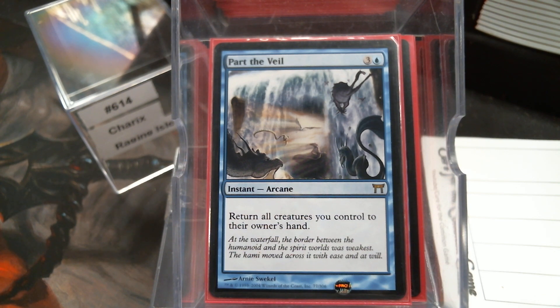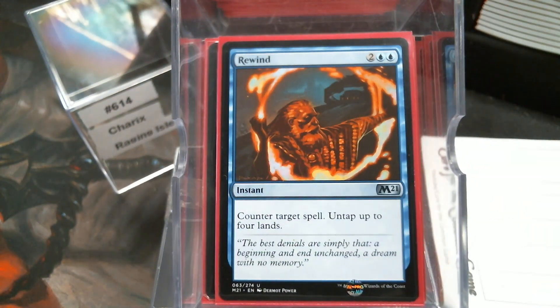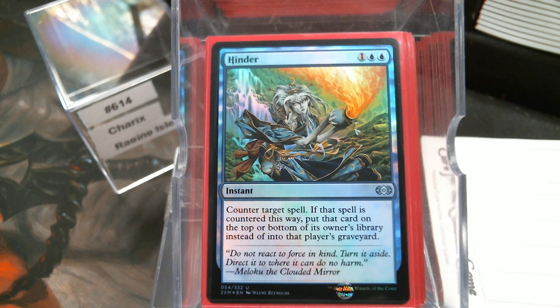Let's look at our removal. First the counter magic. We have Negate. Spell Pierce. Rewind. Mana Leak — not enough players play Mana Leak in this format, because we don't play around it. We tap out all the time. How many times have you gotten that last land you need, cast your Commander tapping out? Essence Scatter. Hinder — I love the fact that Hinder has gotten so cheap.